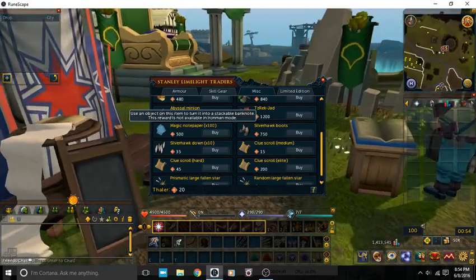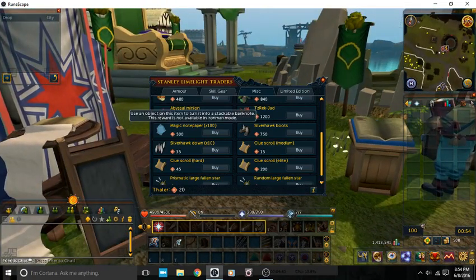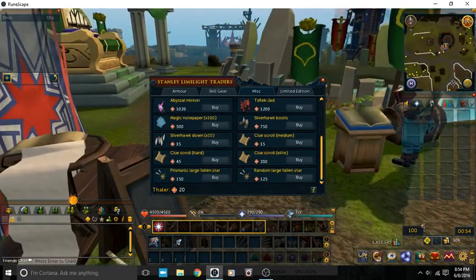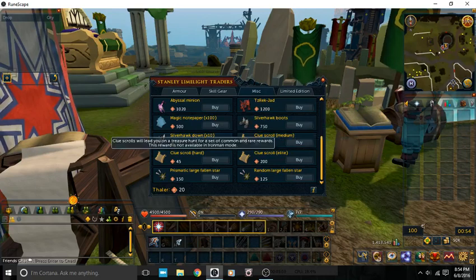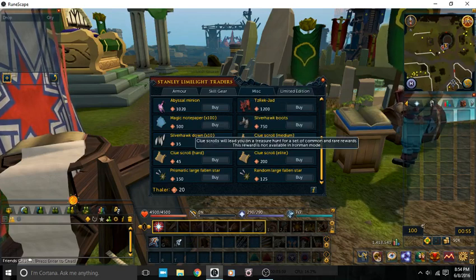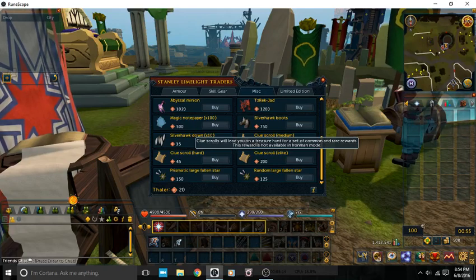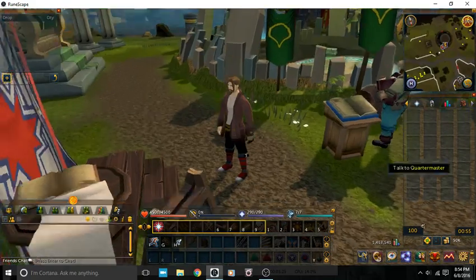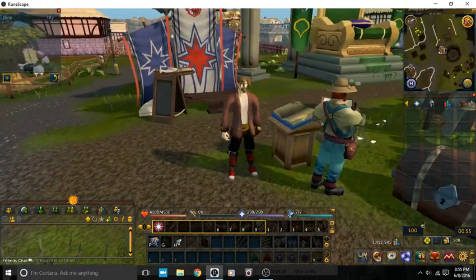The magic notepaper enables you to take your drops and use them on the magic notepaper — it will turn them into note form as long as that item can be noted — and you can just carry on with what you're doing. There are other things too, like Clue Scrolls, which are very useful for unique rewards but are not available to buy in the Iron Man category. You can get these from drops, but you cannot buy them. The limited edition stuff is from Treasure Hunter, which Iron Man accounts are not allowed to use, because the Iron Man account is supposed to be what you do on your own — no assistance.